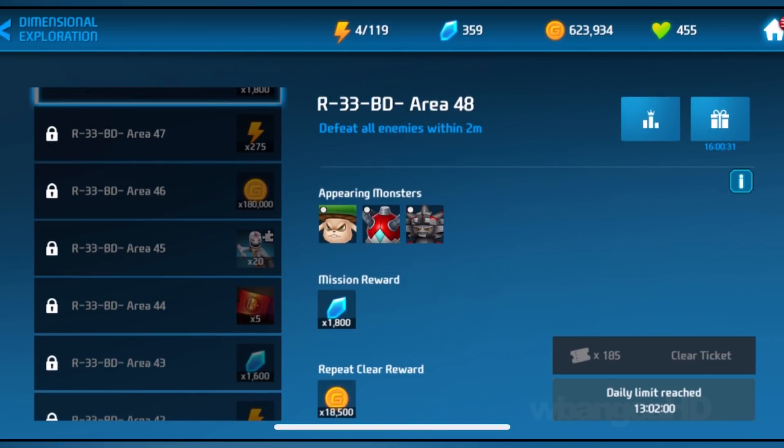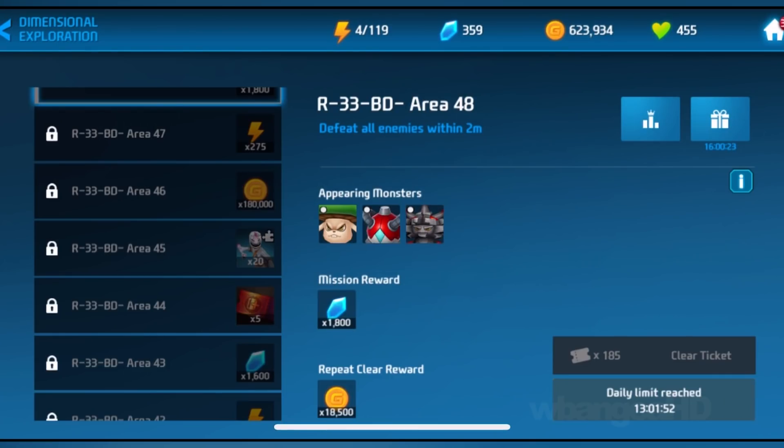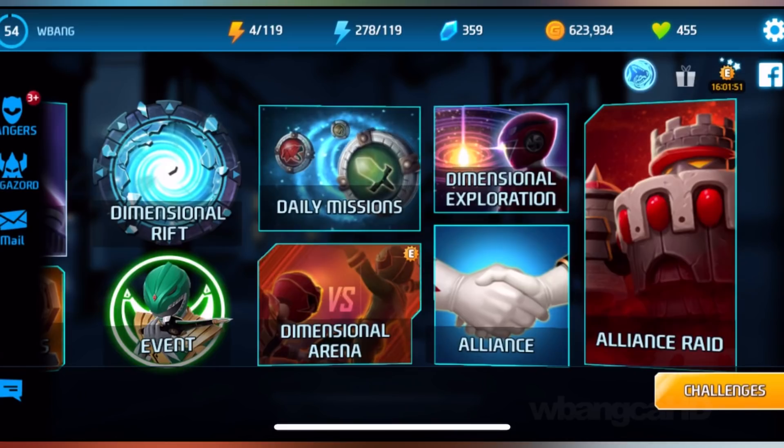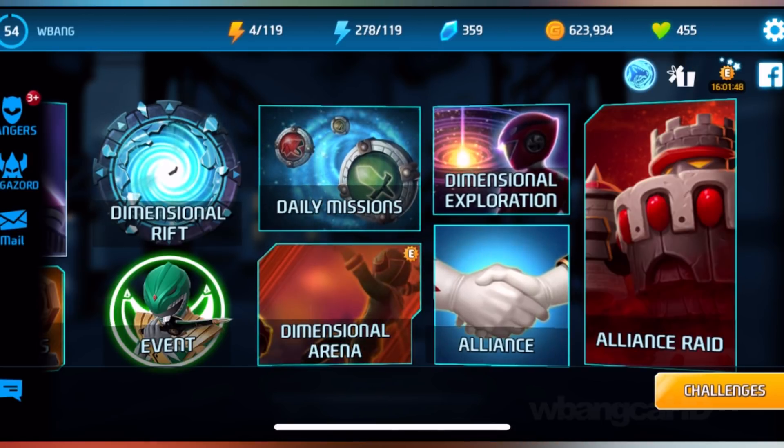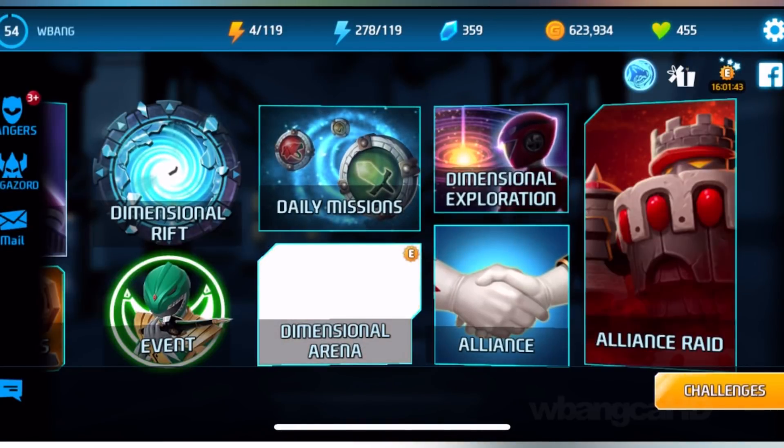It's easy, in my opinion, maybe because my characters are up there. But anyways, you have this gift box here, which is also available. You get a chance of getting about 100 gems there. Not a lot, but the best thing is the dimensional exploration where you get thousands.